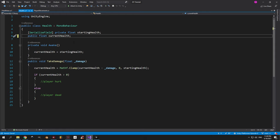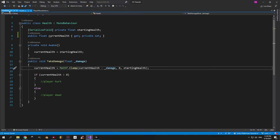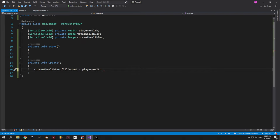To solve this we can make it public, but just making it fully public is a bad idea because another script could modify your health without you knowing. So instead we use two access modifiers: get means you can read this variable from any other script, but private set means you can only set it inside this script. This ensures current health is only changed inside the take damage method, which is exactly what we want. Now we can go back into the health bar script and access the current health.